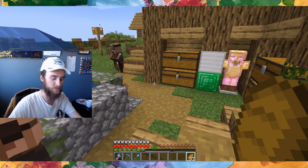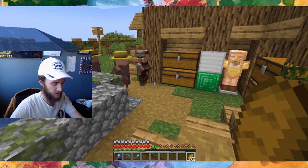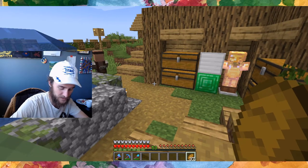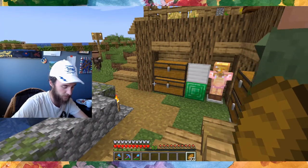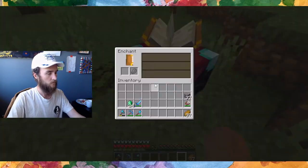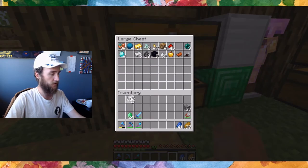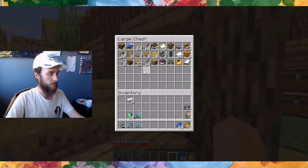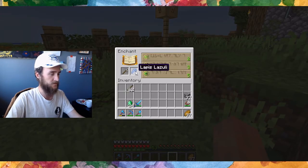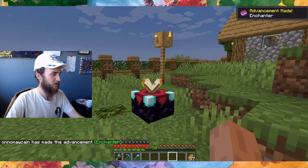The remaining biomes are badlands, desert, eroded badlands, mushroom fields, sunflower plains, warm ocean, and wooded badlands. Actually, we might have been to sunflower plains - I don't think we have but I'm not sure. Now we need to pick something to enchant. Let's try an iron pick because we don't have anything with fortune yet. It's kind of a waste of iron but we got the advancement.